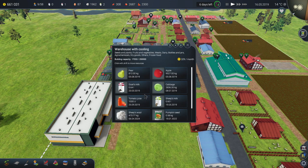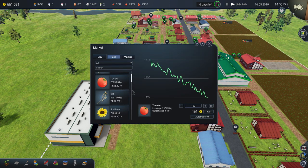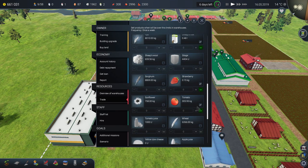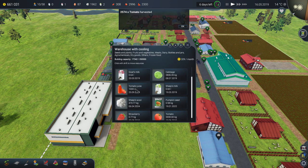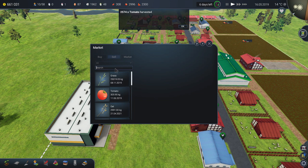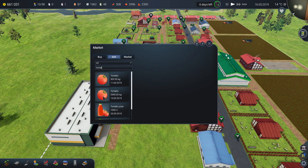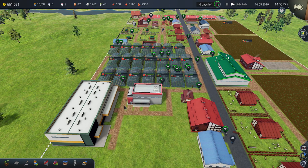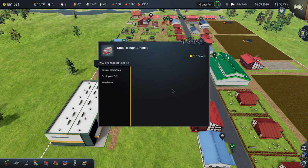Some products are on auto-trade, like tomatoes, so I don't have to worry about those. For tomato juice — the price keeps going down. It's at $3.73, and I think I'm going to sell it and destroy the juice factory building because it doesn't seem worth it. I need to recalculate whether it's really profitable.